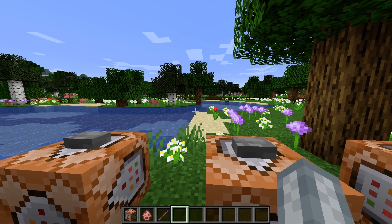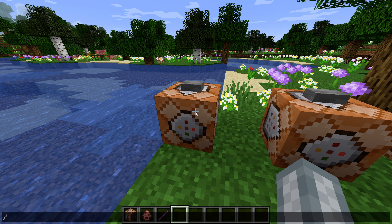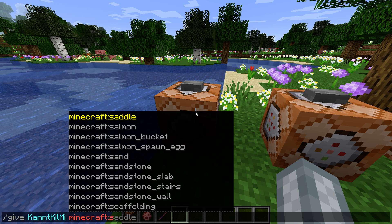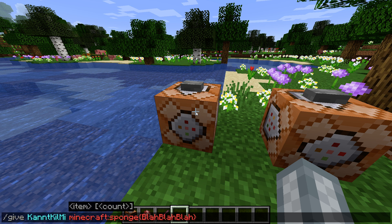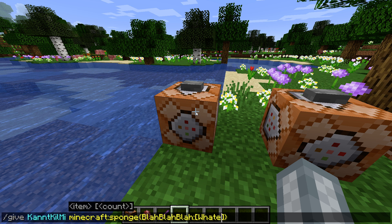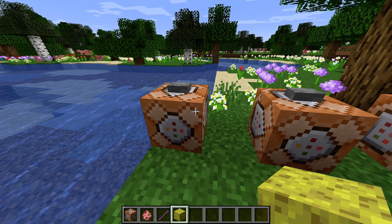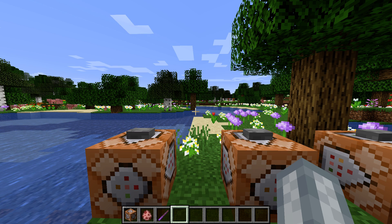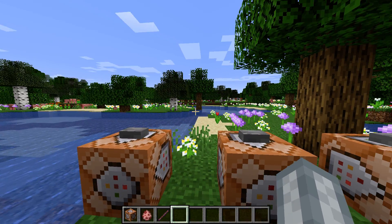Hello, today I'm going to be showing you some NBT tags. What I mean by NBT tags is like if you do /give, like sponge, and then all those weird things in the curly brackets with weird things in more curly brackets — that's pretty confusing. That's what happens if you summon a sponge. You might see the frames drop because of lag — I'm sorry about that.